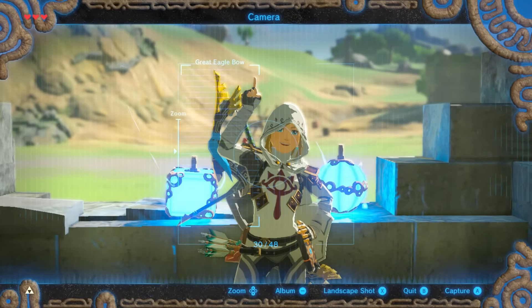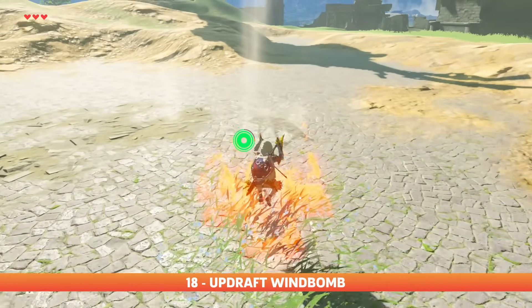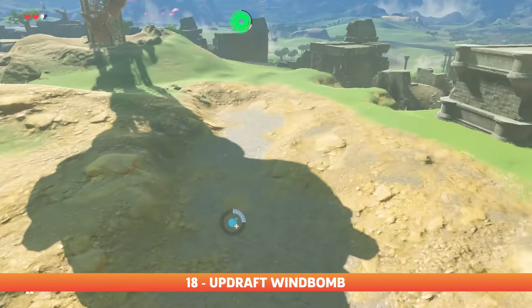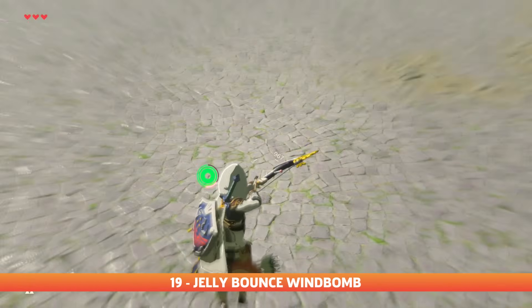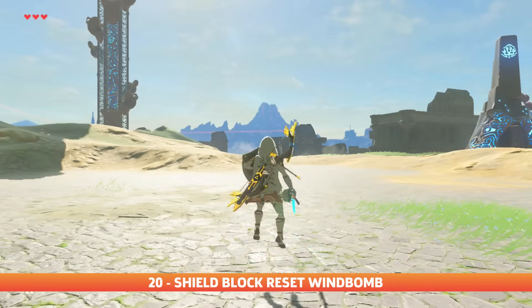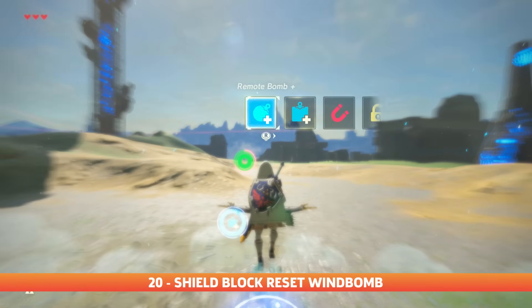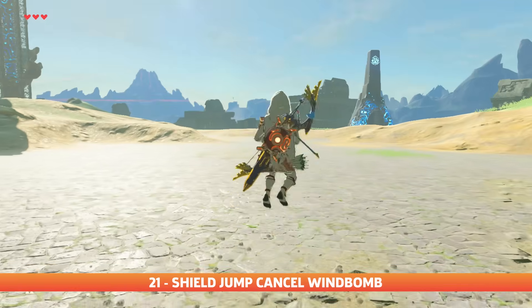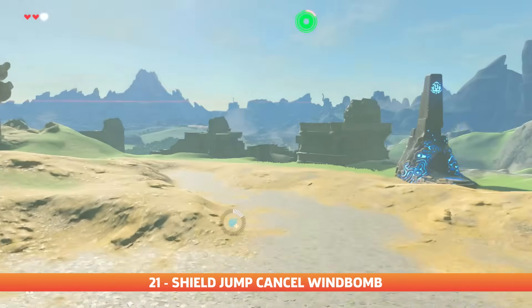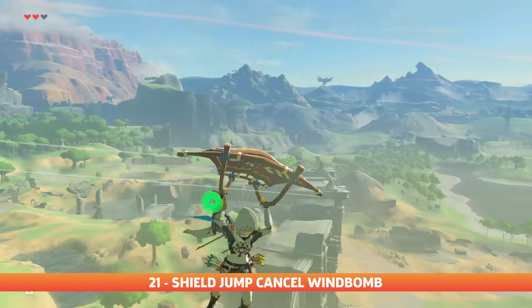Now I'll bullet through a couple special ones that are based all on getting bullet time on open ground. These include updraft wind bombs, jelly bounce wind bombs, shield block reset wind bombs, and shield jump cancel wind bombs. All these require pretty precise timing and can be extra tricky to pull off.